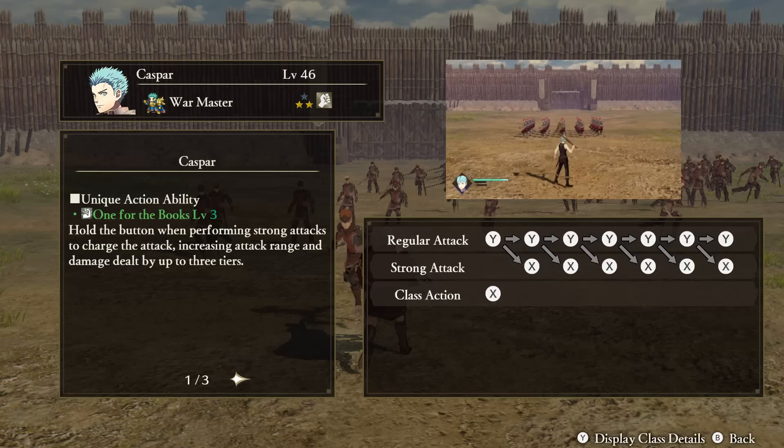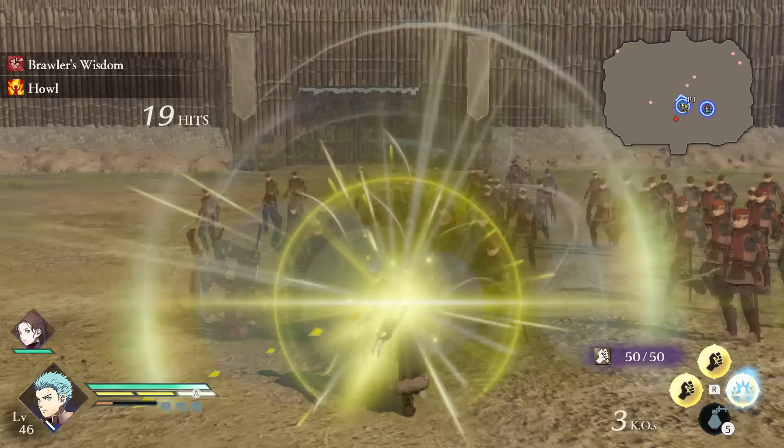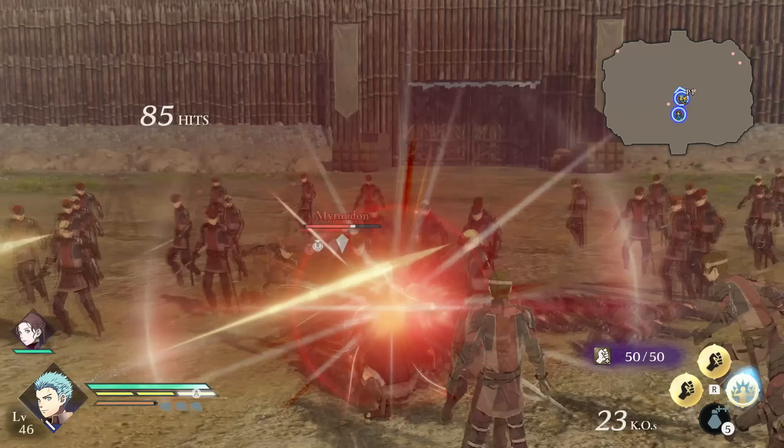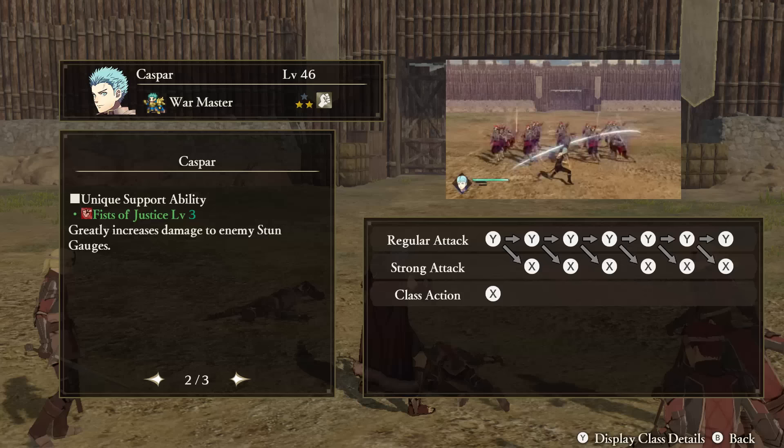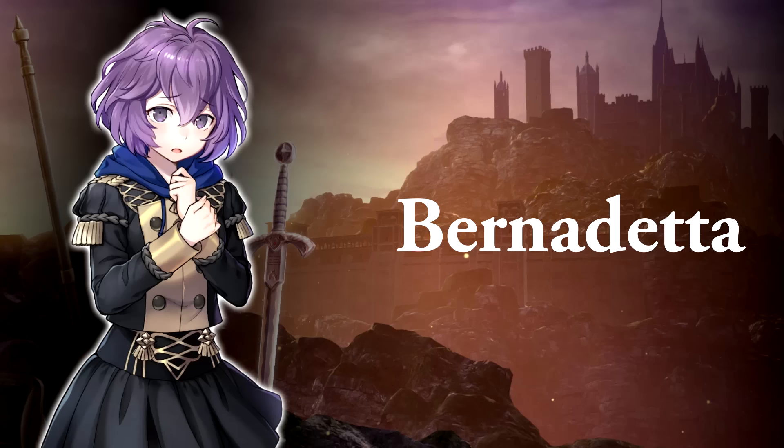Kaspar — Unique Action: One for the Books. If you hold the strong attack button during his combos, Kaspar will charge the attack. When released, it will have increased attack range and damage. He actually has three tiers of charge, indicated by the color around him, going from yellow to orange to red. Support Ability: Fists of Justice. Greatly increases Kaspar's damage to stun gauges. Tactical Ability: Born Fighter. When ordered to attack a stronghold, Kaspar's damage increases.